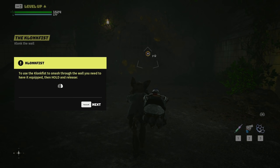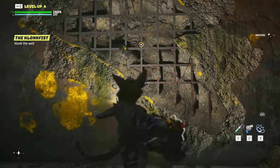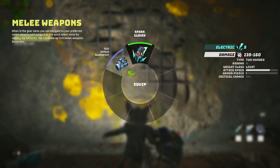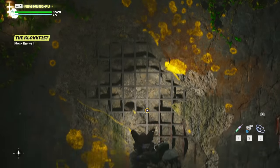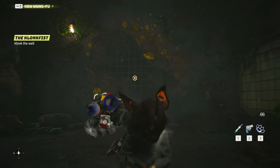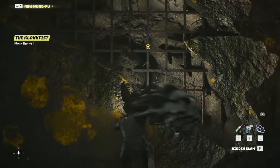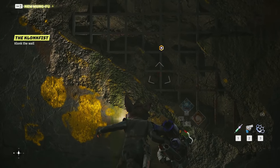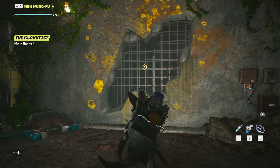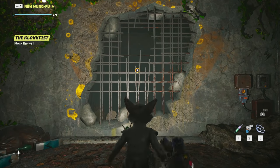To use the Clunk Fist to smash through walls you have to have it equipped and hold and release. I'm trying to hold and release - I have it equipped, do I not? Clunk Fist equip... hidden slam... it doesn't want me to. I'm definitely holding, I'm definitely doing this and it's not working. Oh there it goes! Hey, there we go - now it's working, I don't know what the deal was.